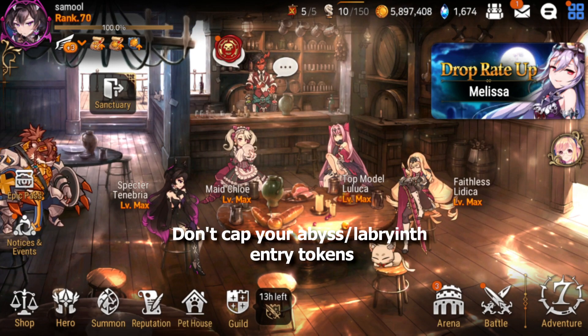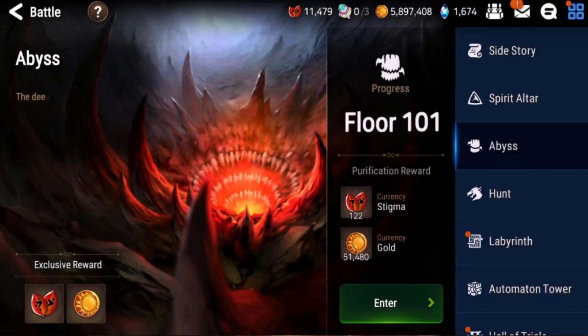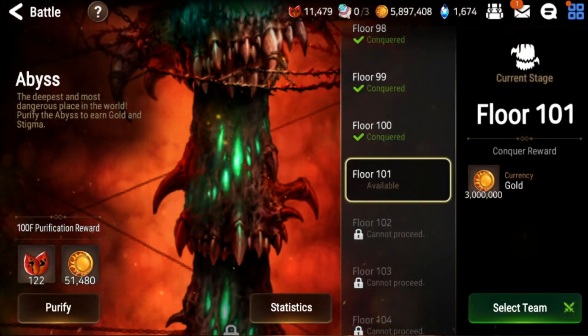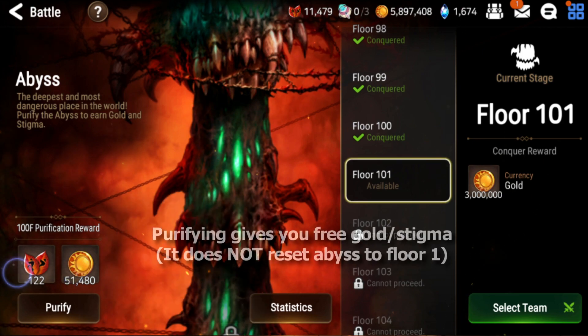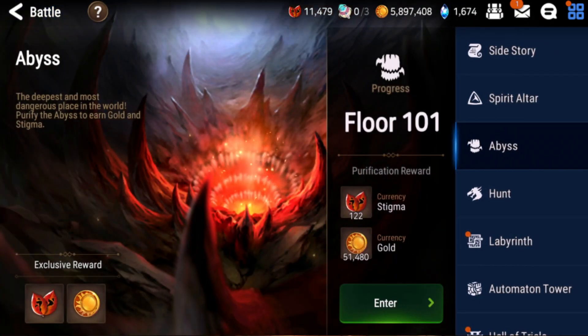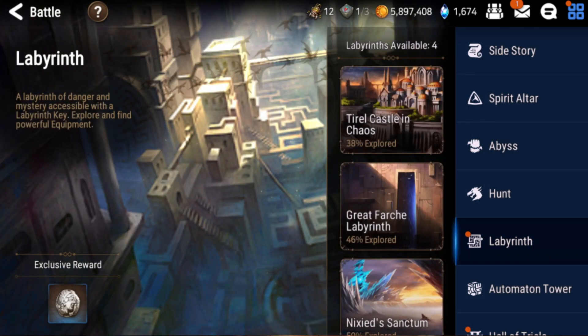Another very important thing is to not let your abyss and labyrinth tokens cap every day. In abyss you get three tokens daily and want to use them to progress as far as you can. Once you can't progress further, click the purify button in the bottom left — purifying exchanges your remaining tokens for gold and stigma. If you don't progress or purify, you're missing out on free gold. It also counts toward your daily quests, so there's no point not doing it.